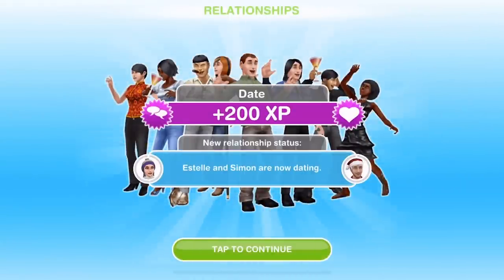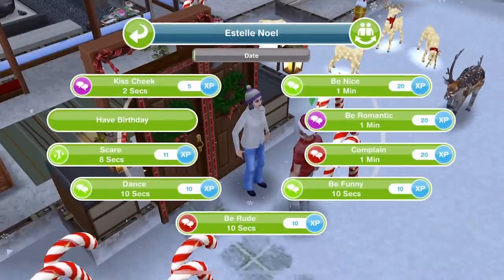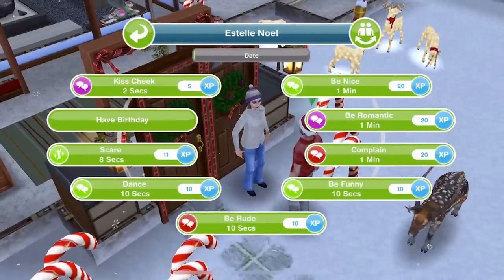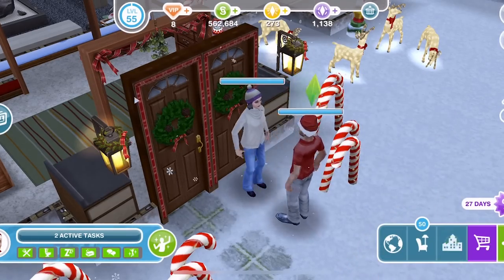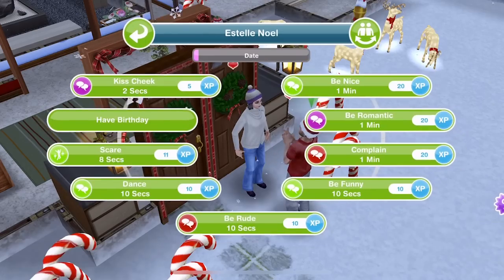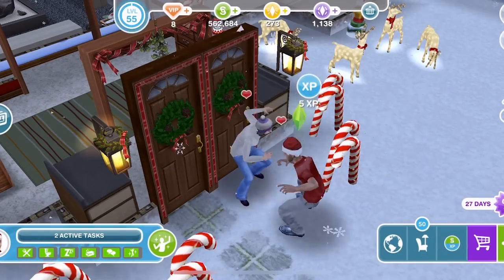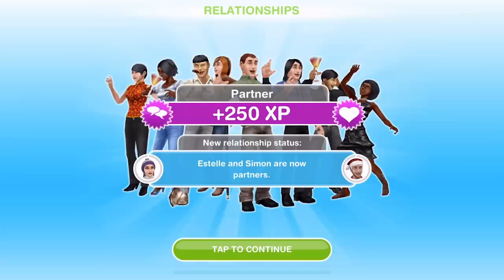After their budding romance they are now dating, so Estelle and Simon are now dating. If we click on the Sim we get the option to 'Kiss Cheek' for two seconds or 'Be Romantic' for a minute. You can see that the bar continues to rise a little bit. You can either do 'Be Romantic' or 'Kiss Cheek' - it doesn't matter which, as long as it is a romantic action.